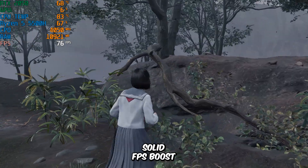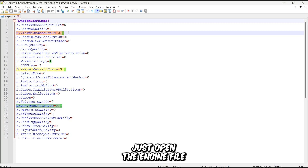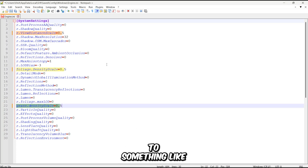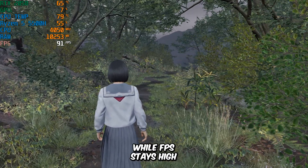After applying those tweaks, you can see we've got a solid FPS boost, but there's now a problem with extremely low draw distance. To fix that, just open the engine file again, raise the values of the draw distance variables to something like 0.5, save the file, set it to read-only, and the issue is gone while FPS stays high.